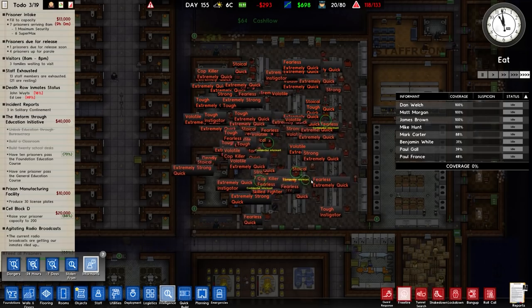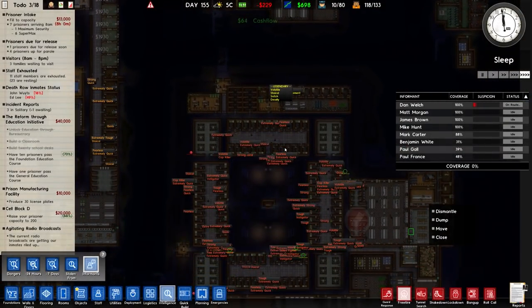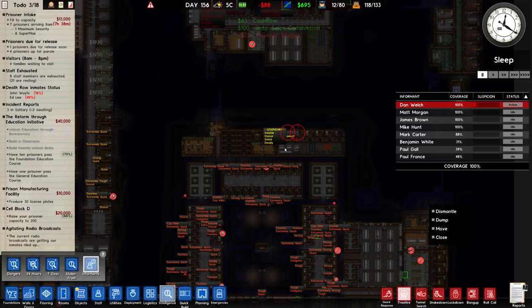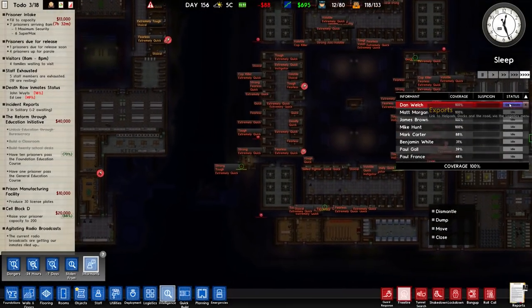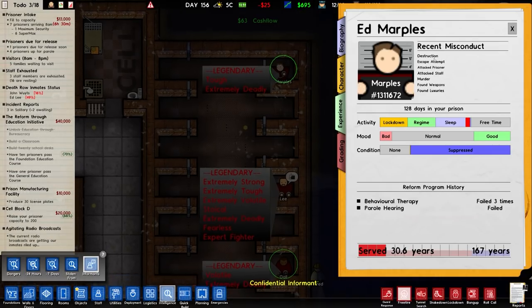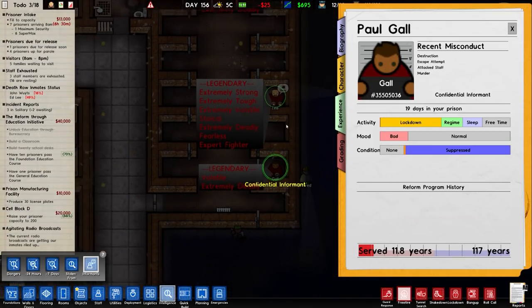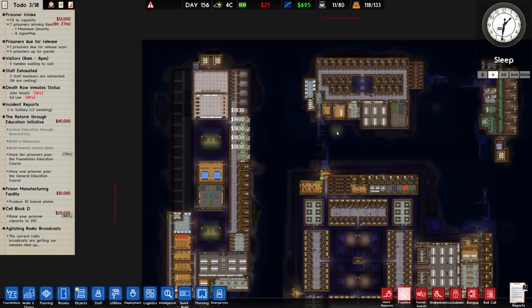Going over to our informants to check if there are any concerning traits — I'm going to activate Dan Welsh. We've got two people targeted in protective custody and down here nothing has been targeted, so we'll say thank you and deactivate them. There's a confidential informant in solitary. The prisoners in solitary have recent misconduct covering pretty much everything on the list: destruction, escape attempt, murder, attacked staff. So the person that died was — what a surprise — from our maximum security wing.